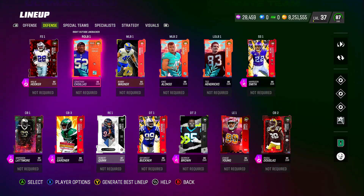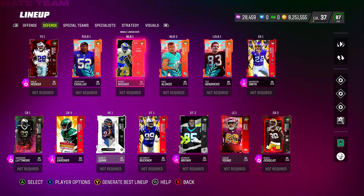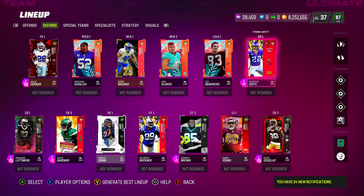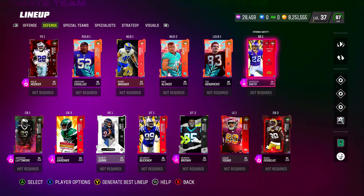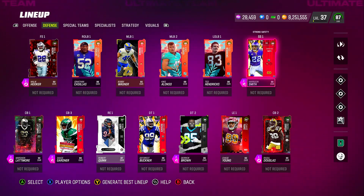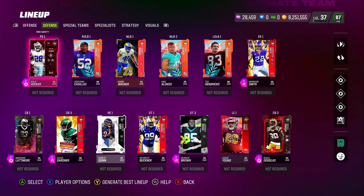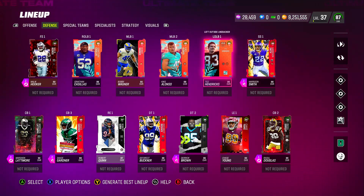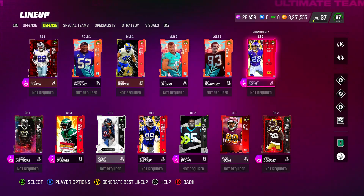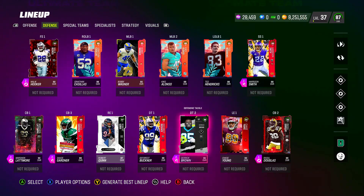Then you got outside linebacker Jonathan Casillas, Bobby Wagner — who is free from the season pass — and Kiko Alonzo. All these linebackers are fast, and EA has given all five of these players for free. Even Harrison Smith was free through the Gridiron Guardians field pass, which isn't available anymore, but he's cheap to buy. His animations are insane when it comes to usering him, and even if you don't user him his animations are still great.